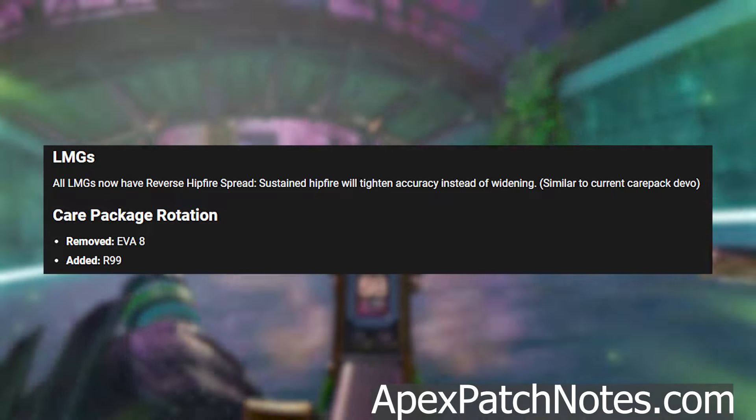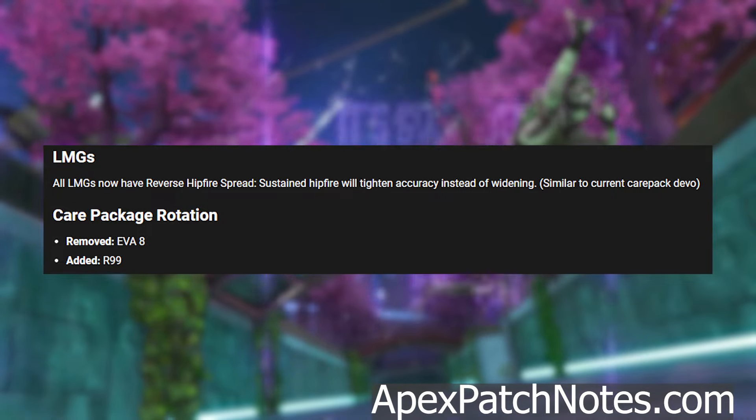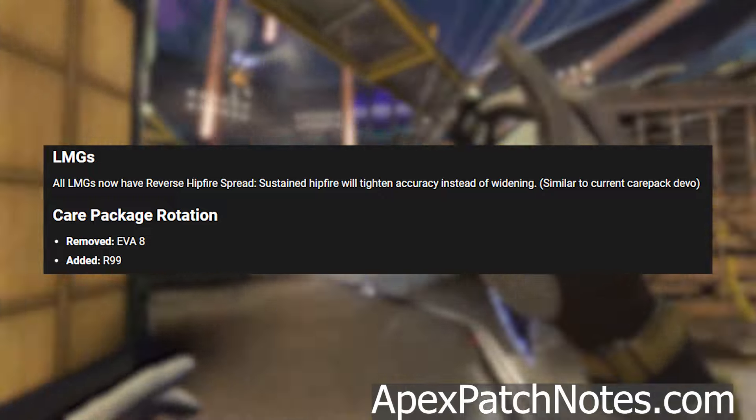LMGs: all LMGs now have reverse hip fire spread — sustained hip fire will tighten accuracy instead of widening, similar to the current care package Devotion. Care package rotation: they are removing the EVA-8 and adding the R9.